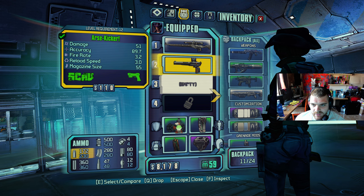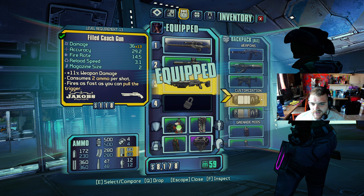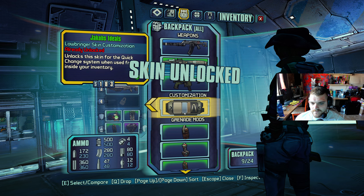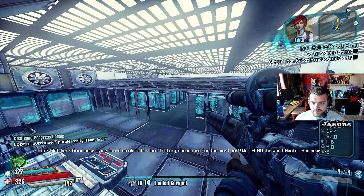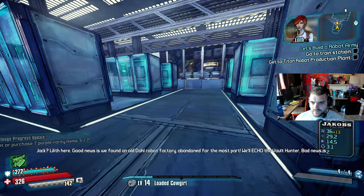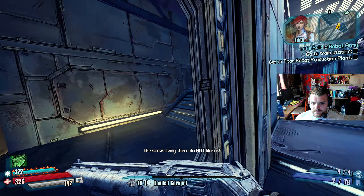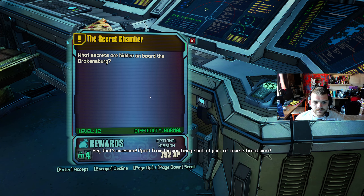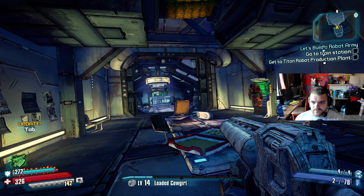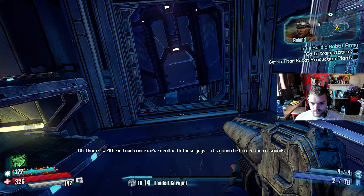Now I've got an upgrade, so I can use an SMG, AR, shotgun — let's go shotgun. Good news is we found an old Dahl robot factory, abandoned for the most part. Bad news is the scabs living there do not like us. Hey, that's awesome — apart from the you being shot at part, of course. Great work. We'll be in touch once we've dealt with these guys. It's gonna be harder than it sounds.